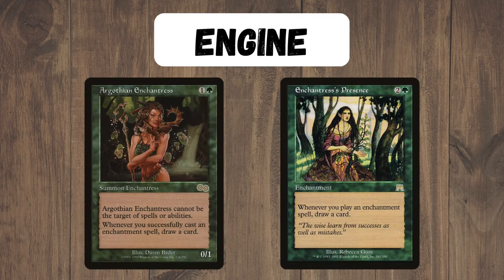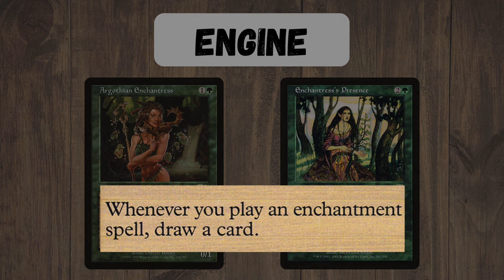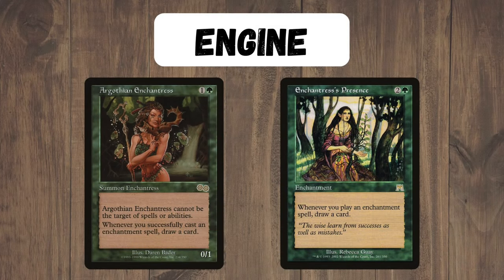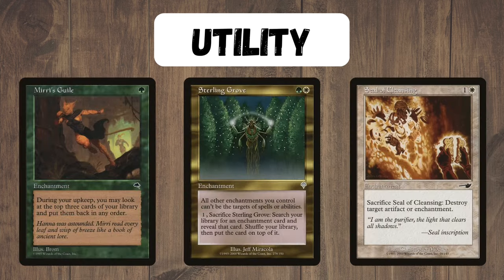This deck works on the engine of these two Enchantress cards. Whenever we play an enchantment — that's even if it's counterspelled — just whenever we play it, we get to draw a card. This engine really helps us draw through our entire deck, as the vast majority of our spells are enchantments. We'll use mana acceleration enchantments that either add more mana or help us play extra lands, and those in turn will draw us into more cards and let us just keep going.